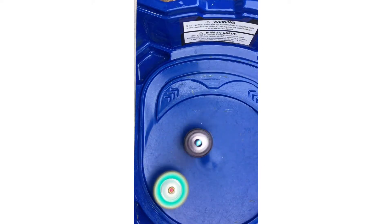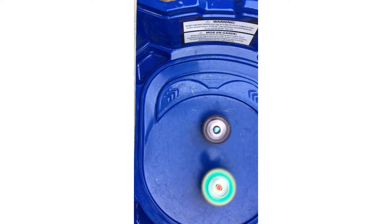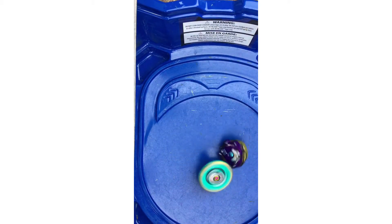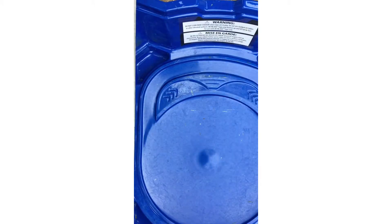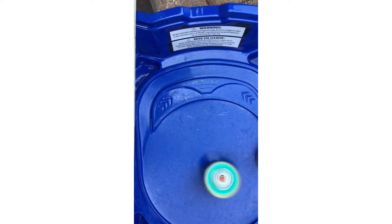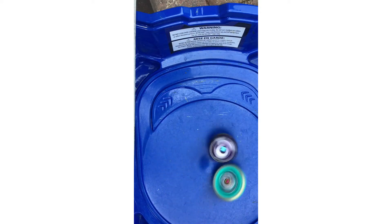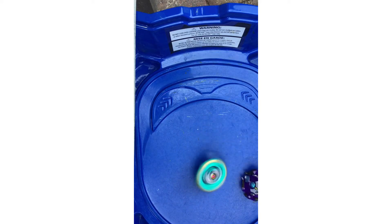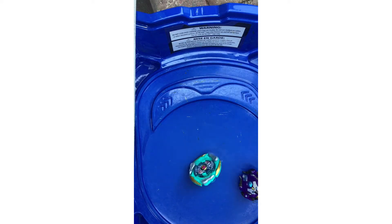Okay, here we go. Battle 1: 3, 2, 1 — let it rip! Look how heavy that is, barely even moving. Huge attack. Glide Dual Hand wins that one. Battle 2: 3, 2, 1 — let it rip! Glide Dual Hand won the last battle. Huge attack by both. Looks like it might come down to Dual Hand with the Survivor, but Minobros get a Survivor too. It's so tall that it can literally scoop from underneath. The Survivor finished — Dual Hand wins again.